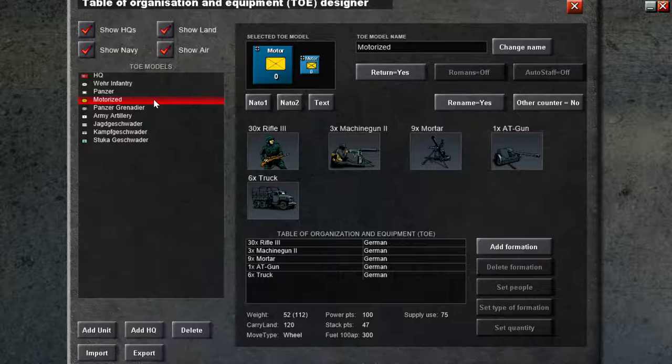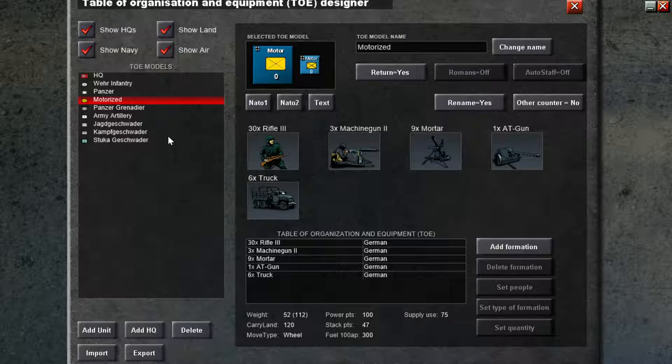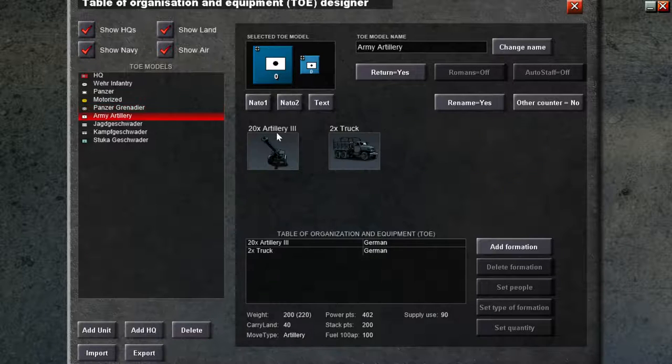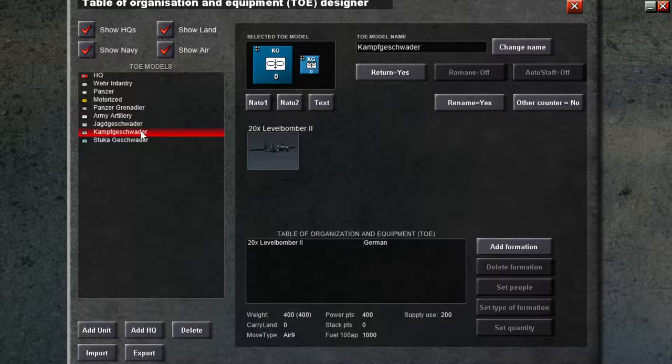Motorized units — you can see that I chose a different color here. Panzer Grenadier again, I put a text on it just to allow the player to see it better. You can see how I did it. Now, army artillery which is attached to the headquarters of each army — there are three of them. Then we have fighters, then we have level bombers.